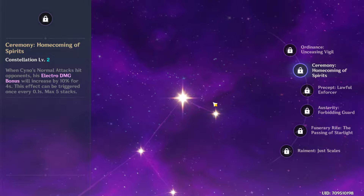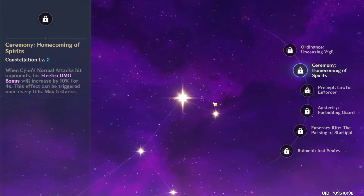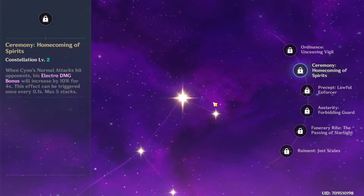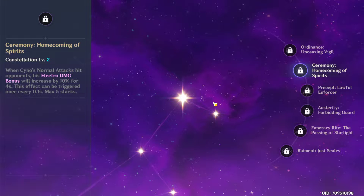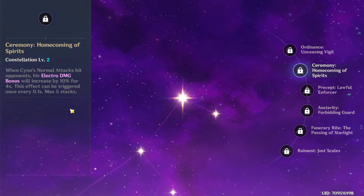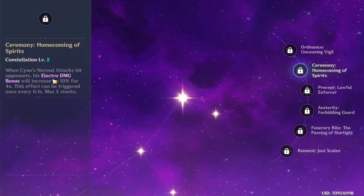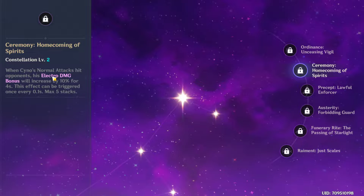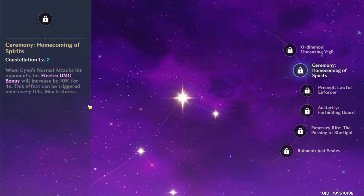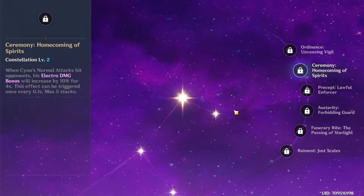C2: when his normal attacks hit opponents, Cyno's Electro damage bonus increases by 10% for 4 seconds, triggering every 0.5 to 1 second with a maximum of 5 stacks. In my opinion this is actually his best constellation — even better than C6 — because you can have a maximum of 50% Electro damage bonus, boosting damage from his burst, skill, and everything. You proc it very easily by activating the burst and hitting 5 normal attacks — that's the extra 50% damage, and you can keep it permanently active throughout the burst duration.